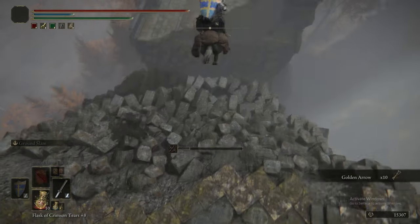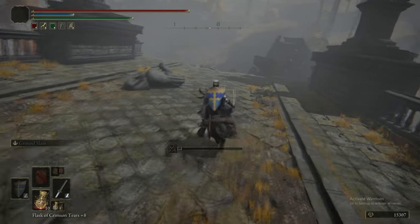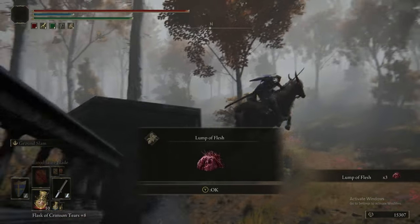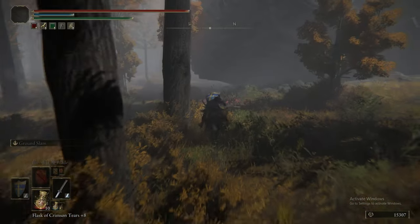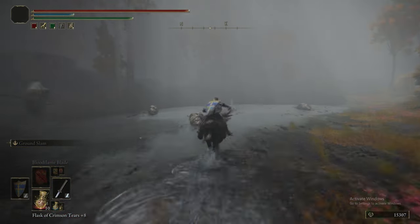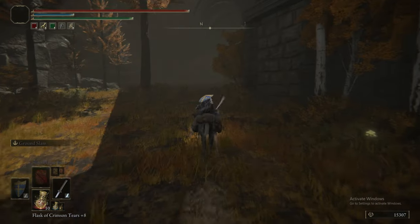We're getting the Golden Great Arrows from the bridge. We put on the Prince of Death's Pustule — the Death Blight Resistance talisman. We're heading directly north to get the grace that is directly north. There's a weird, awkward jump to get an item, so we're doing that now to get it out of the way. You have to go all the way up to the ruined bridge, get the Spirit Spring Jump, and the grace is under here. I actually went through every playthrough until the last one without realizing this was here — it's actually a pretty useful grace.